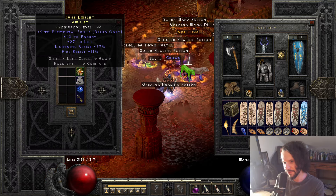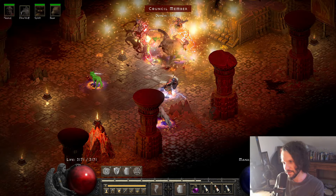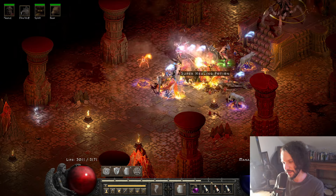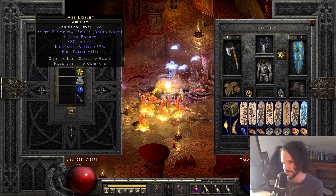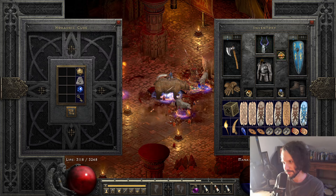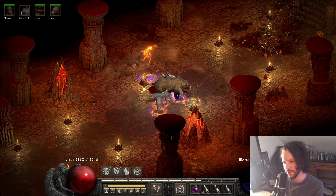Oh, and I also have a rare amulet - two to elemental skills. Look at that, that's actually not bad. Two to elemental, 10 energy, 27 life, 37 resists, 11 fire res - I just found that. That's a really nice find. Why don't I just use that right now? That's pretty sweet.